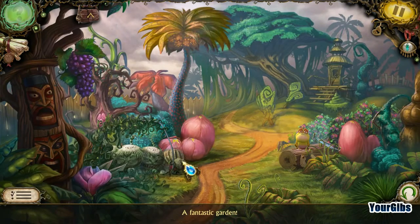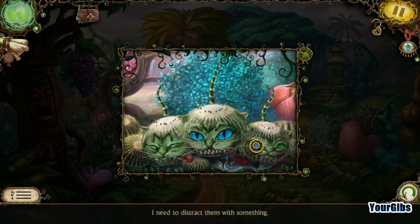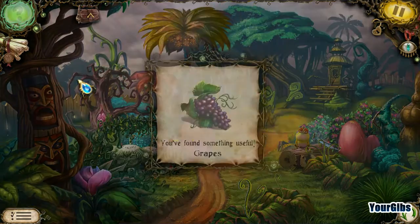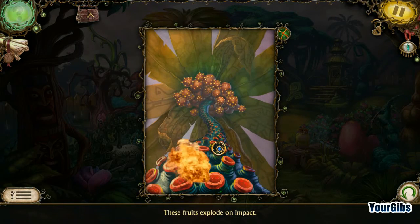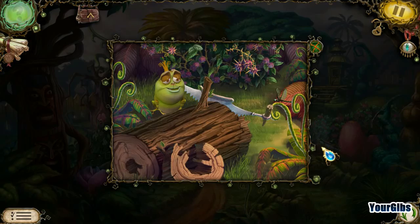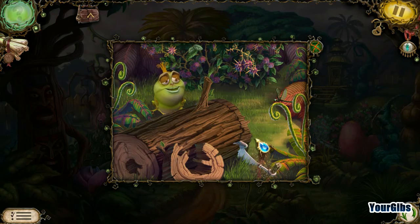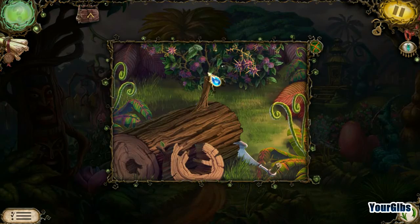A fantastic garden! Oh wow, check out these plants — they look like kitty cats. These cacti look like cats and they're angry like cats. Wait, are all cats angry? I don't think that's necessarily true. Check out this tree — these fruits explode on impact, that's not good. Got myself a saw here. We're going to do it together. That wooden wheel is going to come in handy — you and I both know it.